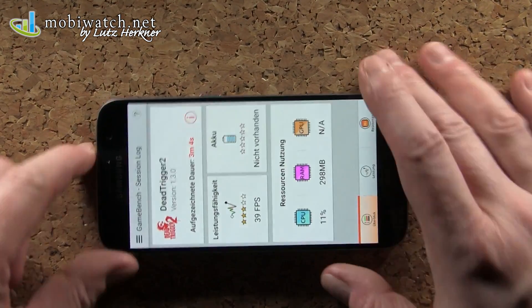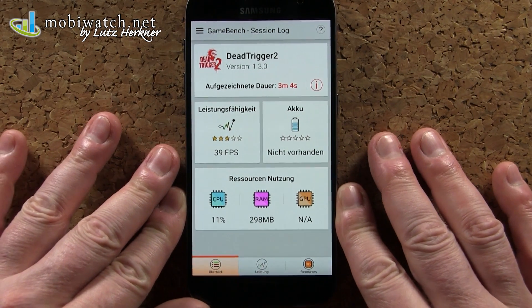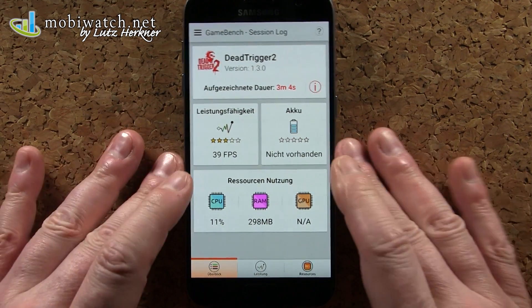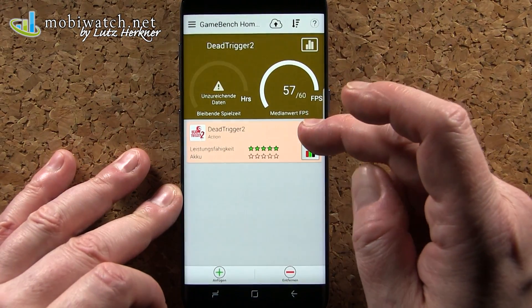Let's see what this session shows. This is 39 frames per second on this session for the S7. Now let's go to the S8 and see if it's doing better, and if so, how much better.